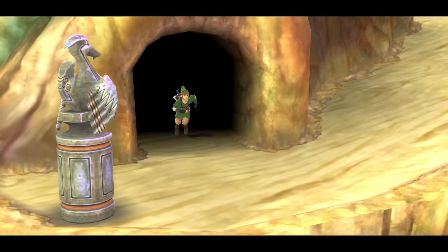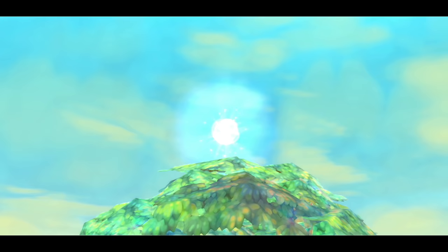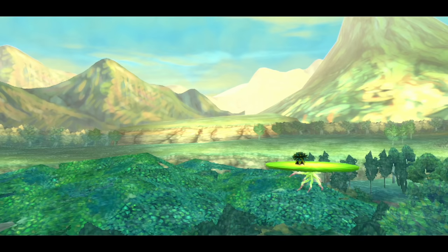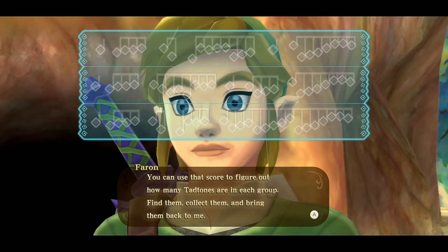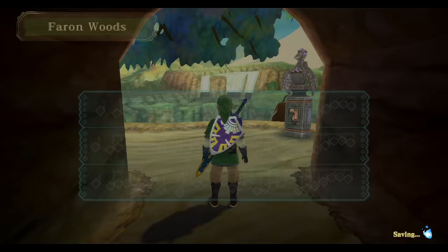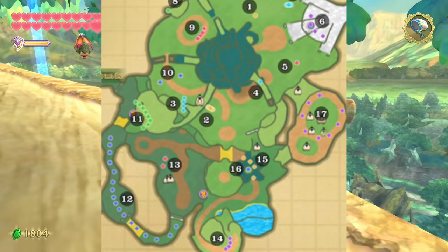She presents us with the song, except it's broken into tiny little parts called Tadtones — tiny tadpoles in the shape of actual music notes scattered throughout the waters. Our task: take this score, collect all her little musical friends out there, use the score to figure out how many Tadtones are in each group, find them, collect them, and bring them back. This is regarded as one of the worst parts of the game. There'll be a map on screen from Zelda Dungeon showing every single Tadtone location.